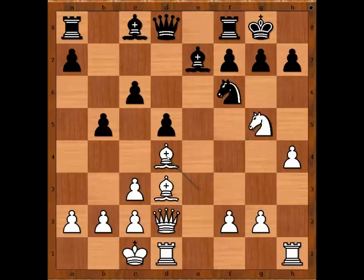So Ting Ji Lei played H6, attacking the Knight. What is the best square for the Knight? What would you do? Knight to F3? Perhaps Knight to H3 is not a bad square. Do you agree? That was a big surprise — the Knight didn't move.